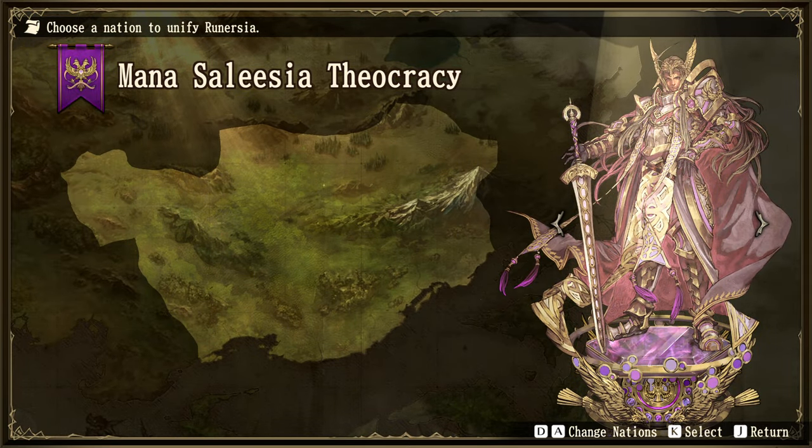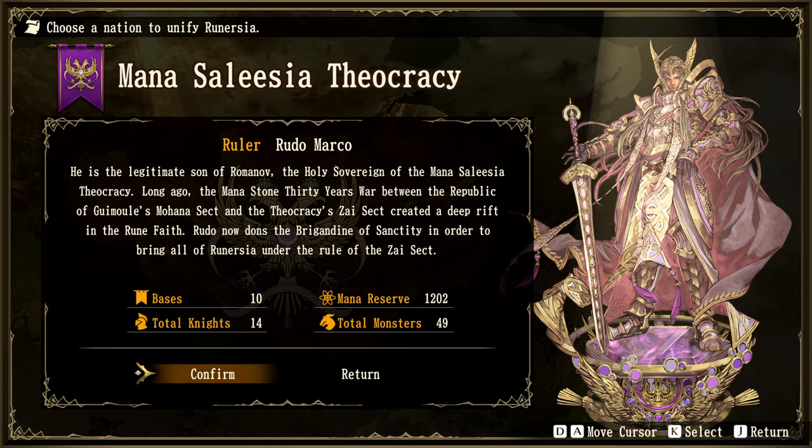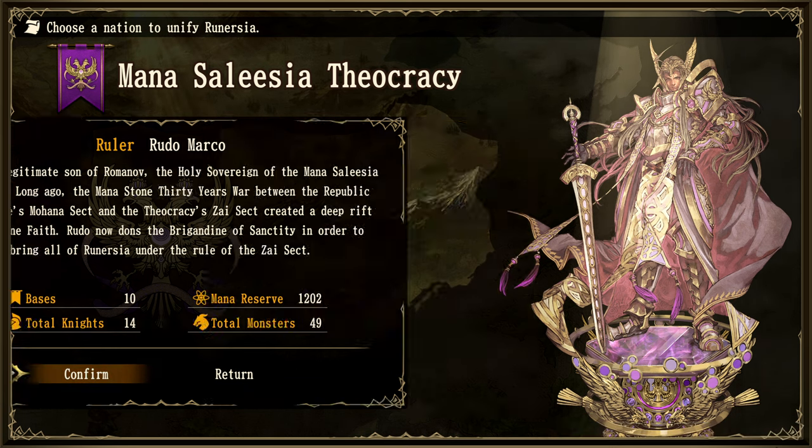Then we've got the Mana Silesia Theocracy — very cool looking. The ruler is Rudo Marco, the legitimate son of Romanov, the holy sovereign. Long ago, the Mana Stone Thirty Years' War between the Republic of Guimul's Mohana sect and the Theocracy's Zysect created a deep rift in the rune faith. Rudo now dons the Brigandine of Sanctity to bring all of Runerzia under the rule of the Zysect. He's got 10 bases, 14 total knights, 1,202 mana reserve, and 49 total monsters — the strongest faction in pretty much every category.